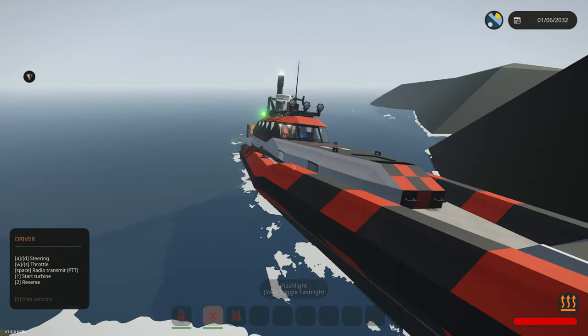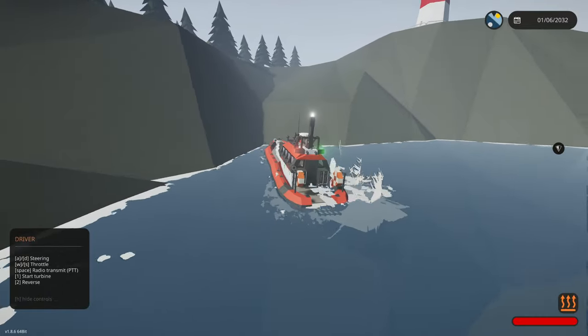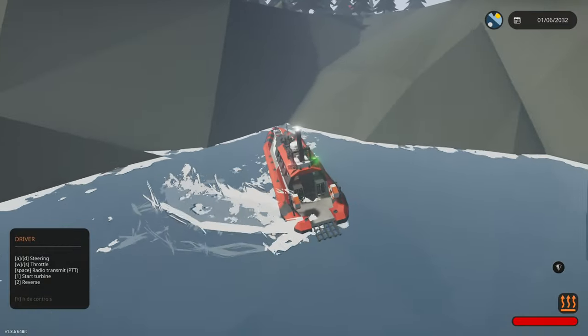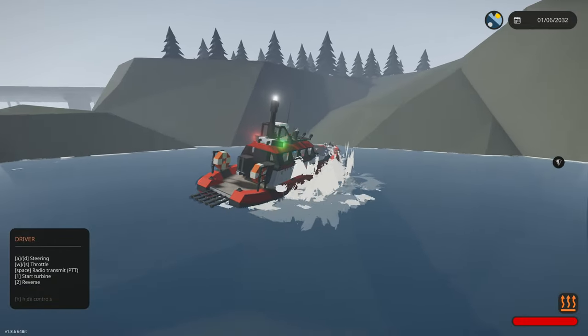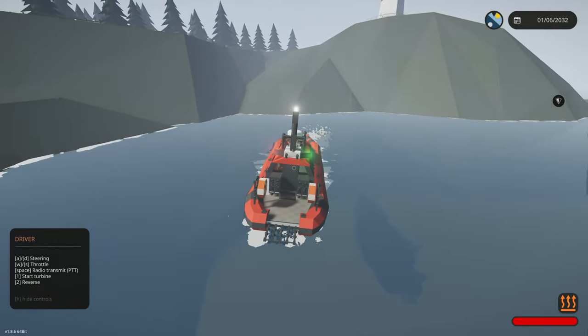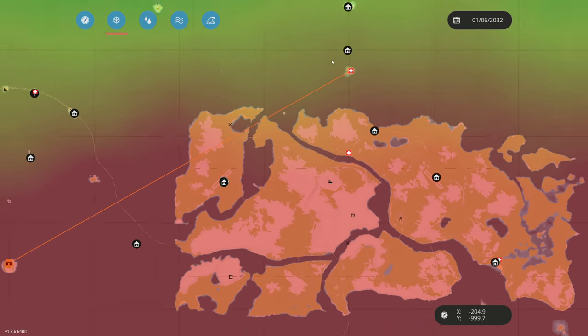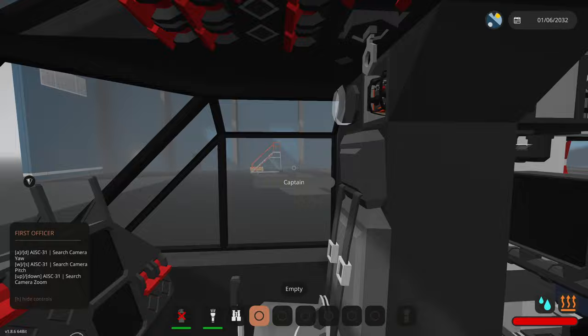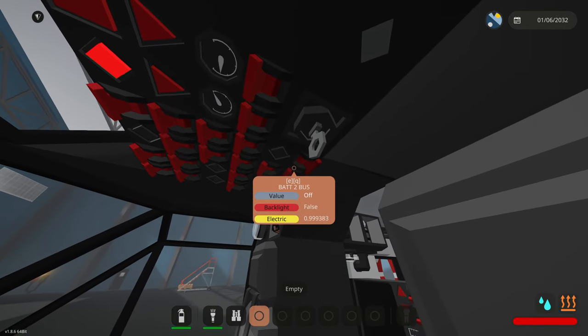We're back in our boat — throttle up and put it in reverse. We have another mission to go to, this is gonna be interesting. Wait, reverse isn't working — we have to squiggle around. Are we stuck on the floor? Oh, it's just because I was turning. Now we're going to be using this helicopter to transport those doctors up here to the safe zone — I guess that's what we're doing.